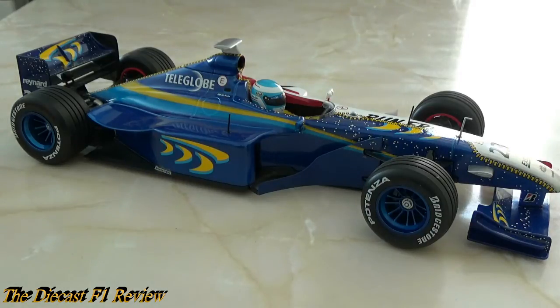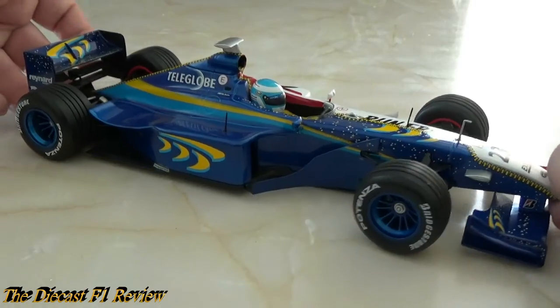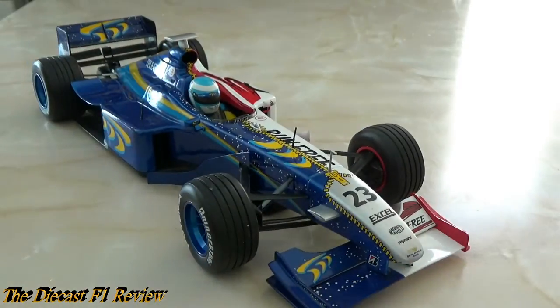You can usually tell the quality of a livery design by the driver photo at the beginning of every year when all the drivers line up and are photographed together in Australia. Everyone wears the same coloured overalls, apart from Ferrari, and it looks ridiculous.